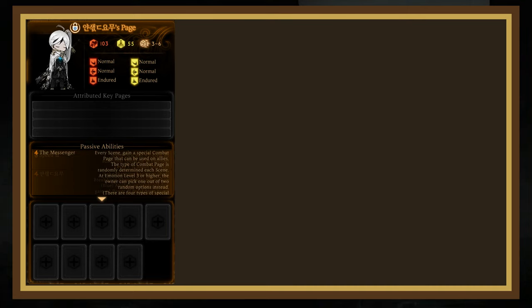His last passive is the Messenger. This passive adds 1 of 4 unique prescripts to your special action bar that you can give to an ally to grant them a buff. The first grants 1 strength, the second grants 1 protection and stagger protection, the third draws a page, and the fourth restores a light. At emotion level 3 or higher, you get to pick from 2 instead of 1. This is a very strong and flavorful passive that can grant your librarians a variety of buffs for any situation. Note that you can't give prescripts to yourself, so if Yann Vismoch is the only librarian remaining, the passive is next to useless.